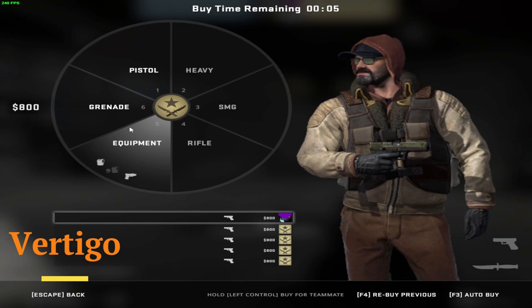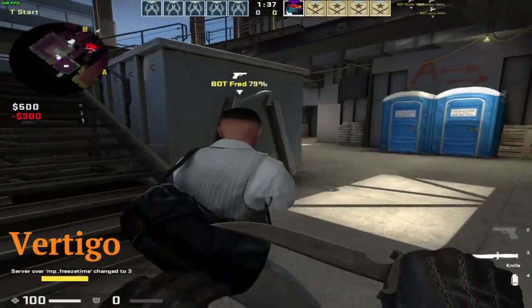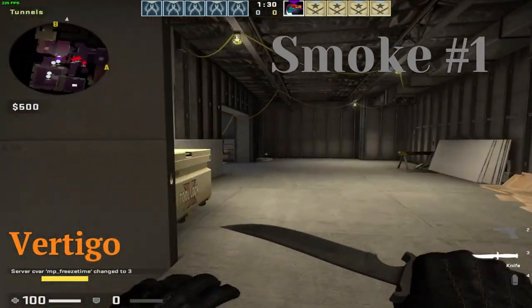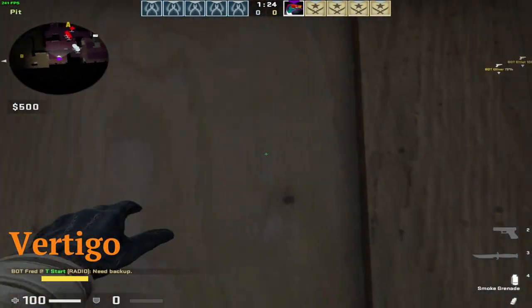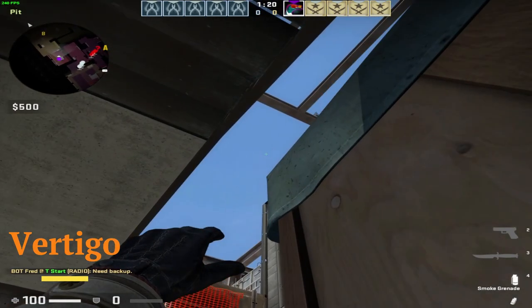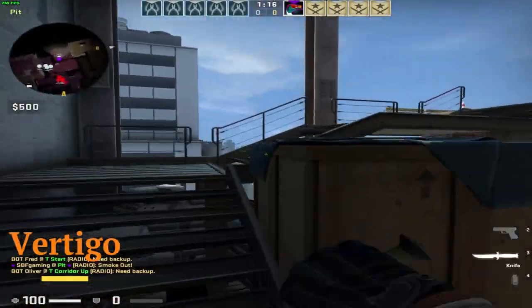Now we move on to Vertigo. One really useful smoke falls on the right side of the cooler, and that makes entering site B a lot easier. Go into this corner, crouch, aim right there, release crouch and throw. It's a release smoke.